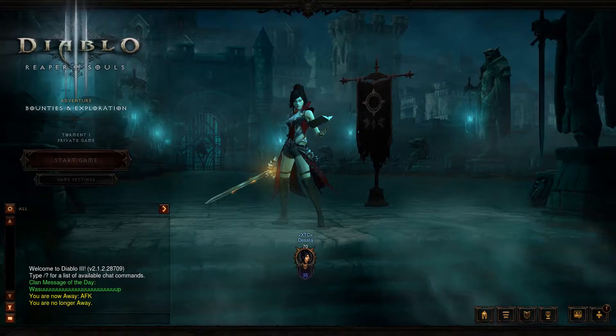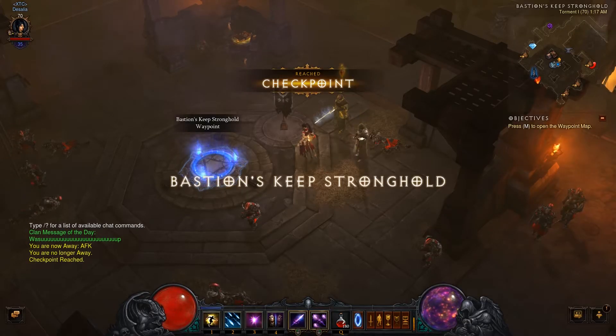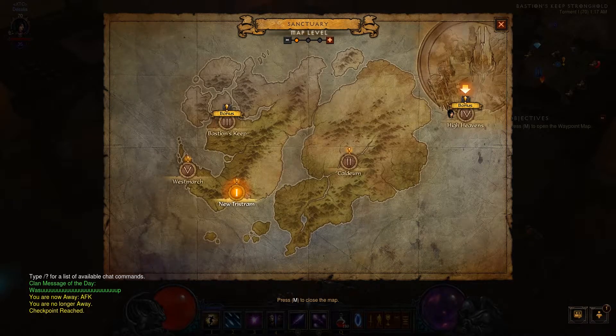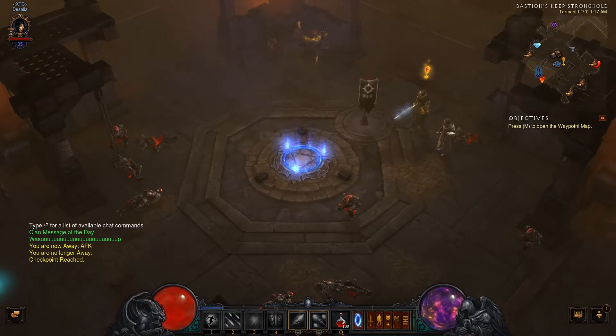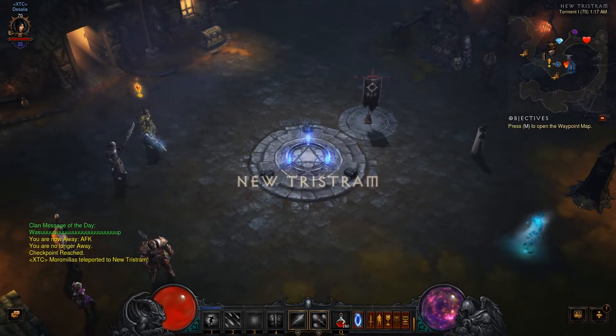I'm just going to show you some of the micro stuttering here. Okay, here we go. We'll take the portal to Tristram — a little New Tristram. Right, off we go.